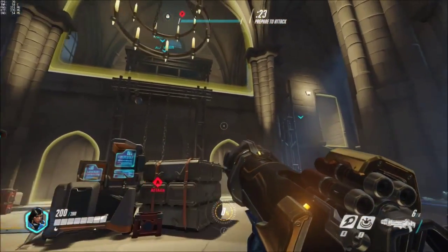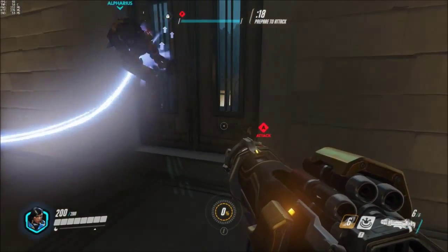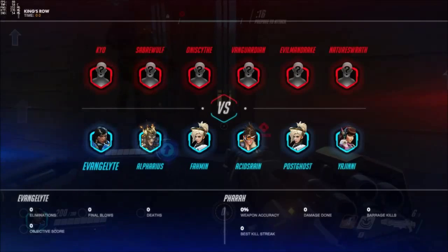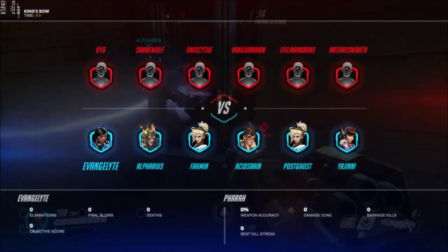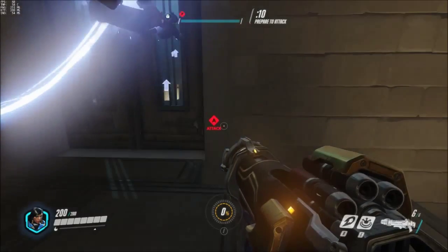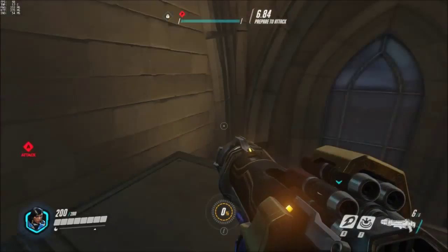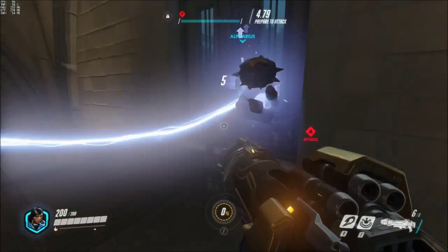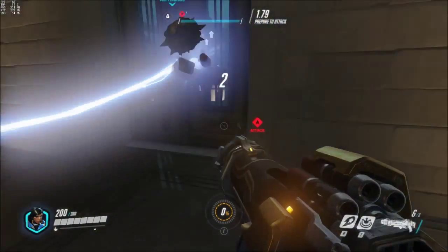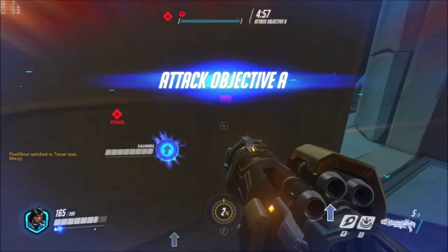The map that we have today for your viewing pleasure is King's Row. King's Row is a hybrid map, so you have to capture a point and then escort a payload to the goal. Looking at the friendly team roster, I do notice that we have two Mercies, but Post Ghost is nice enough to change to something else so we have a more balanced team. It seems like the Junk Rat on my team is very excited to get this started, and here we go.